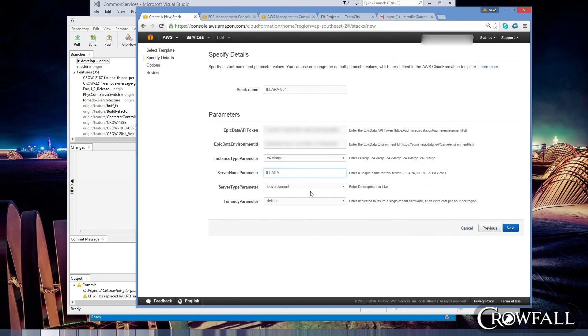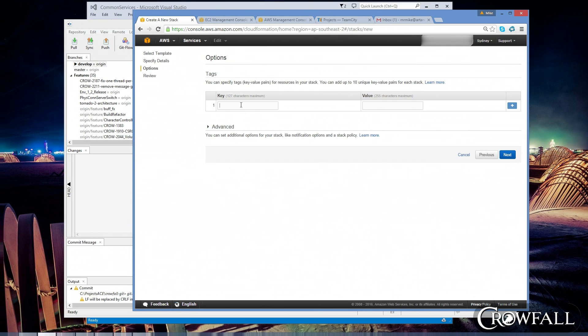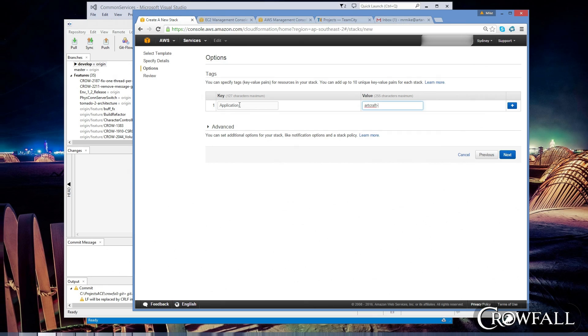We'll key in the server name. It's a development server, and we're just going to set the rest to defaults. We're going to give a key and a value that basically tells our system that this is a game server for Crowfall. We also have our web servers up on AWS, and our game servers and web servers have different ways to identify themselves — and that's how that works.